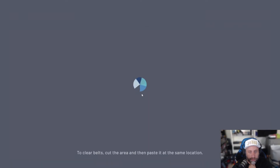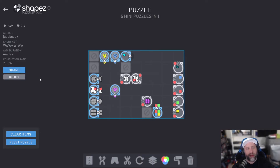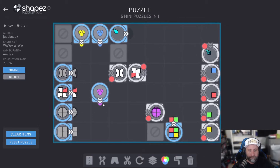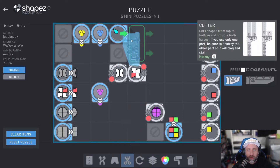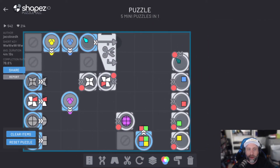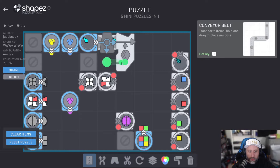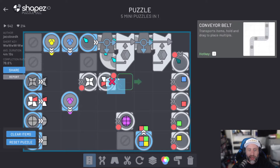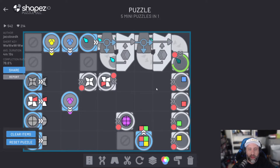Five mini puzzles in one. Medium difficulty. 78% completion. Jacob said K — what have you done to me? My brain. We got the Windows logo, we got some variant of Linux. We got all this. Now we need to work through this one here first. So we split, and then merge. And then we have to split, merge again. And that should be this one. Easy stuff.